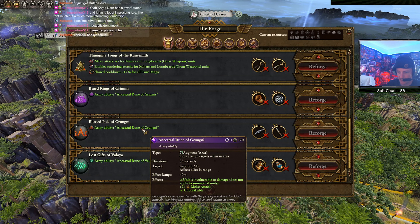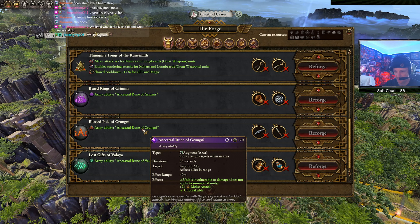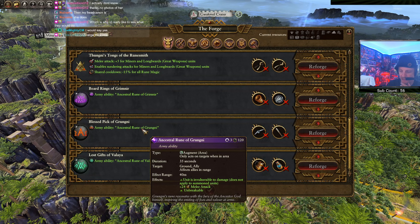Ancestral Rune of Grimdini: unit is invulnerable, damage does not apply to summoned units, plus 24 melee attack, and unbreakable for 35 seconds. 35 seconds of the unit not being able to take damage - that's pretty good. Hey you over there, stop taking damage! And 24 melee attack too.